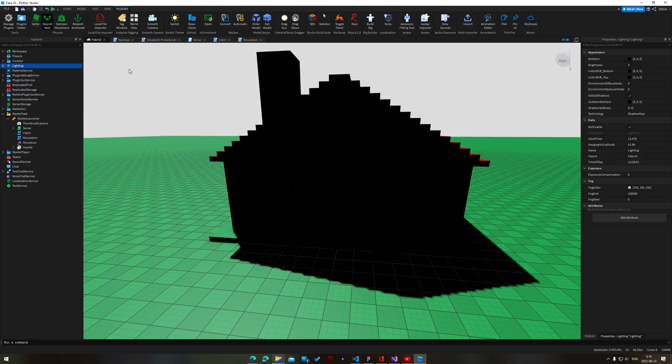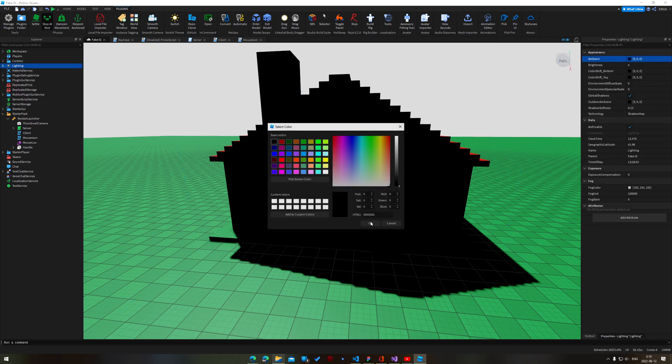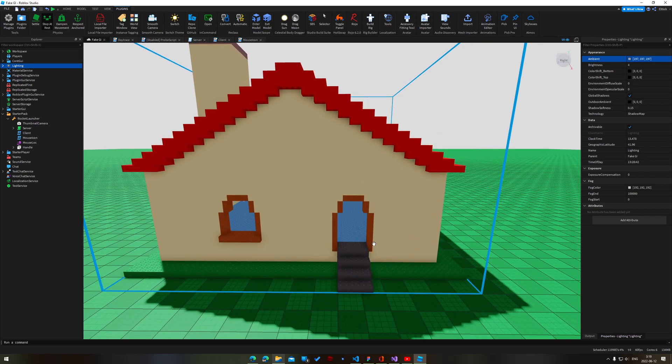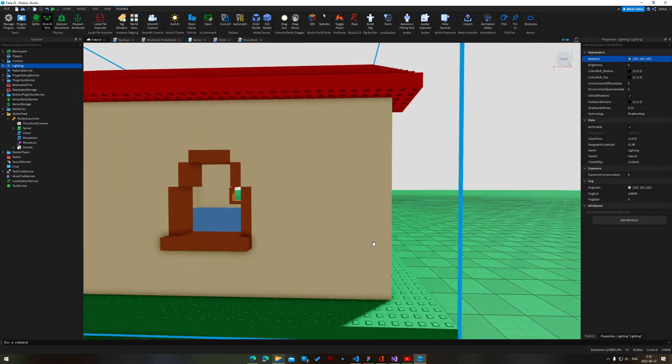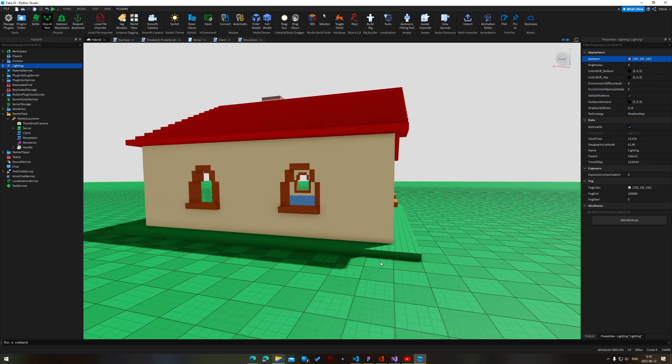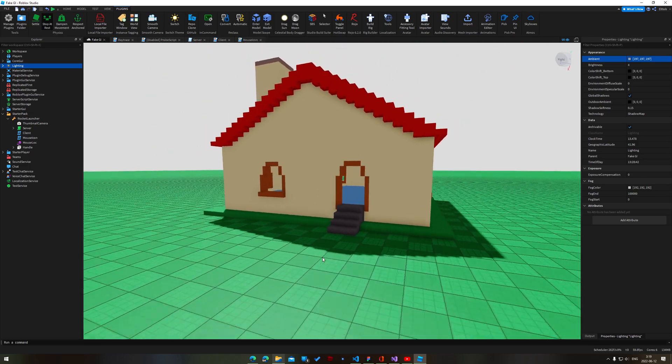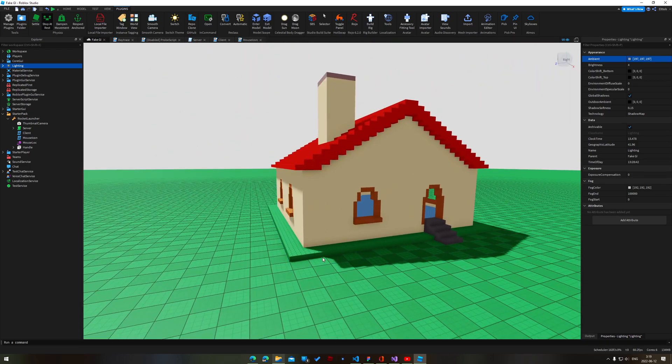Originally in computer graphics, what we did is we used an ambient term. So if we turn up the ambient property in lighting here, you can see this looks a lot better. The shadows aren't just pitch black now — they actually still exist, there's still details we can make out. And for a long time this worked, dating back to the very beginning of Roblox, even back when we had stencil shadows, if anyone remembers that.